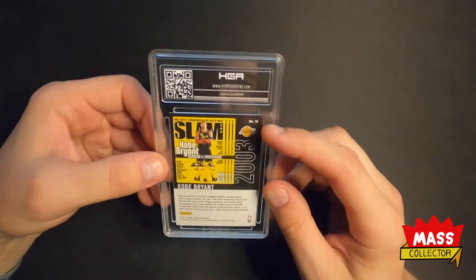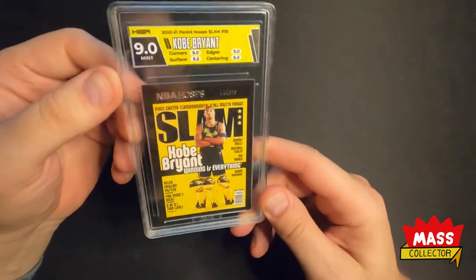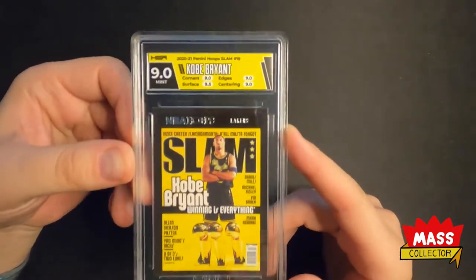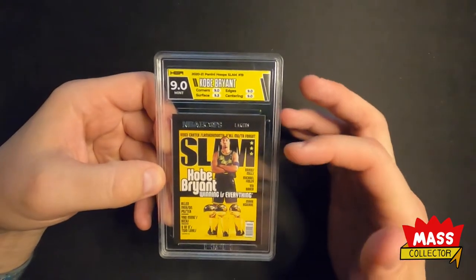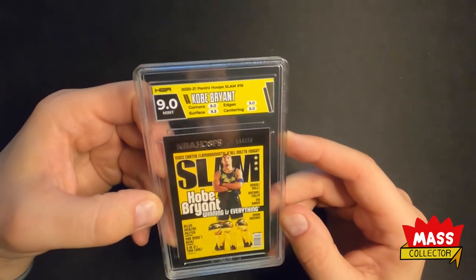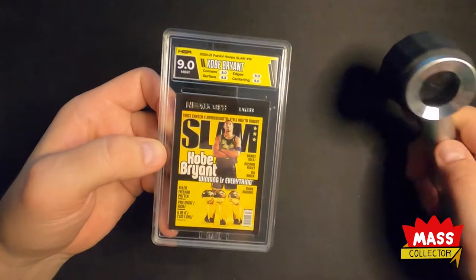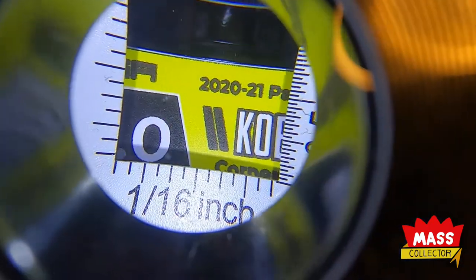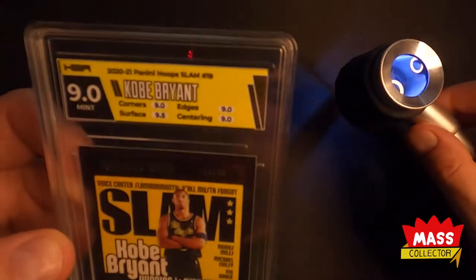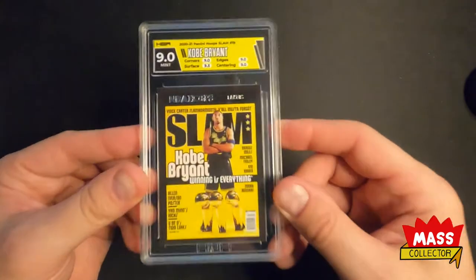Kobe — you can kind of see some little white stuff on the edges here. Sub-scores are nine, nine, nine, nine-five. So we got a nine on this one, which is cool. I'll take that. I love the label — I like that it's simple. It just matches the colors with the card, and I think it looks really nice. Looks like the label is a little pixelated on this one — like where it says HGA, the ink is bleeding a little bit. But overall I think it looks pretty good. Really looks good in these slabs.